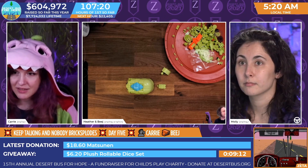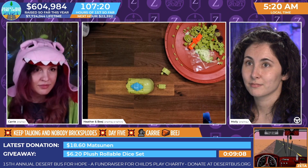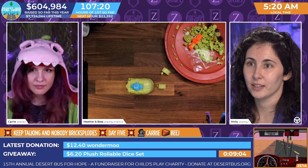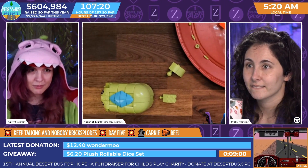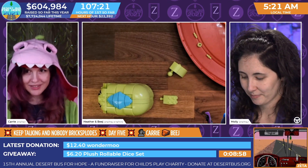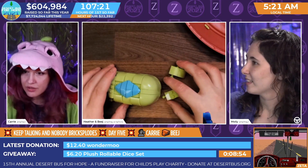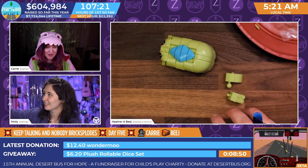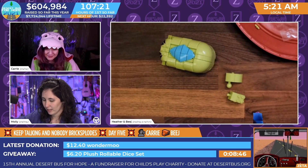You've got under 10 minutes remaining in the plush rollable dice set. Look at my hands. I can't - I'm not allowed. Please don't ask me to. Sorry. They're good hands, Carrie. Look at these hands. Isn't they neat? Wouldn't I think your collection's complete? I would hope so. Please stop collecting hands. That's dirty.